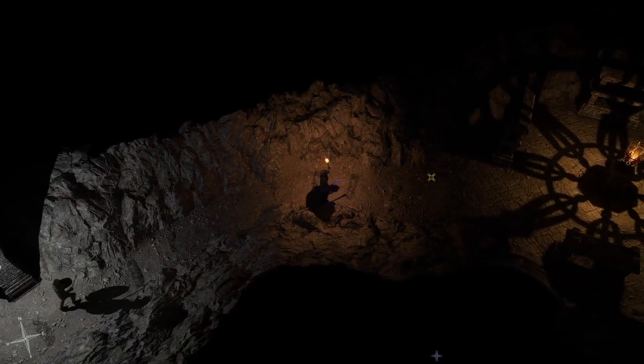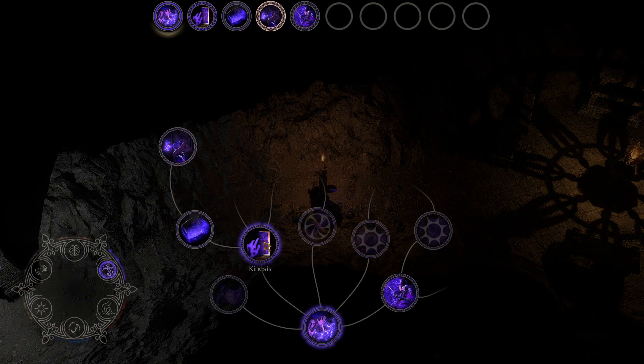Also, apparently empowering your spells — like these two right now that have the purple circle — makes them somehow more efficient. You can get up to four of these that you can actually empower, but it depends on your level, like how much you've leveled up.